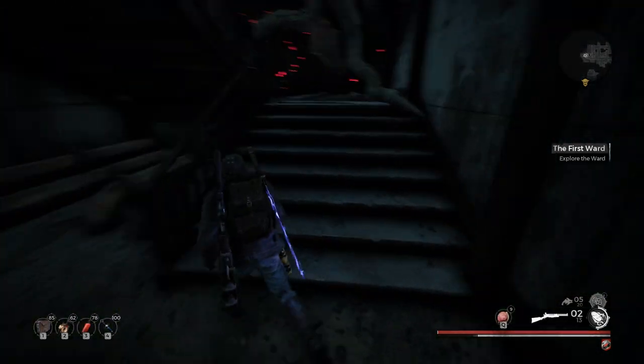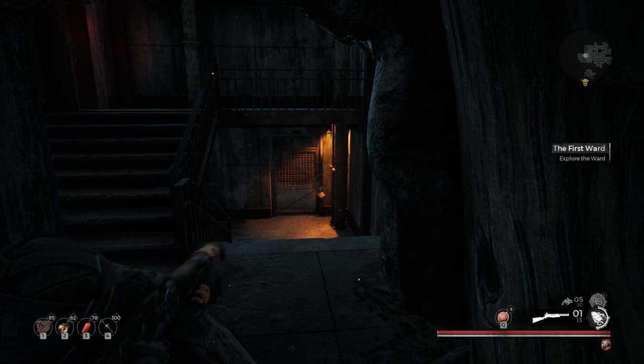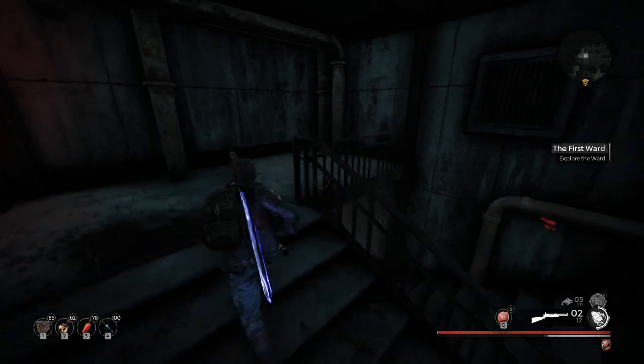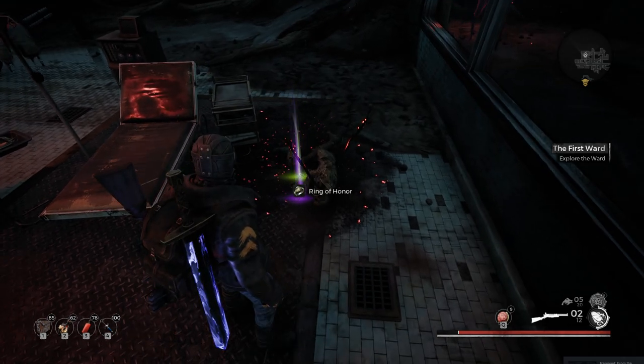Turn back and go up the stairwell on your right. After the first flight of stairs, you'll notice a hole in the wall. You can shoot through the back of the lock here and open up the gated door. Go around to the gated door you just opened, go up the stairs and into the exam room where you can drop down and collect your Ring of Honor. You can then leave via the ramp on the side.